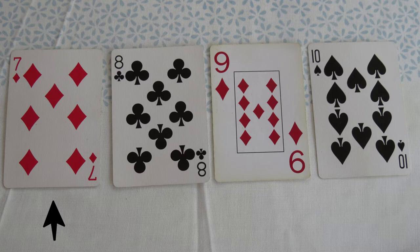Seven: either move one pig forward seven holes, or split between two pigs. Eight: move one pig backwards eight holes. Nine: either move one pig forward nine holes, or split nine between two pigs — one moving forward, the other backwards. Ten: move one pig forward ten holes.